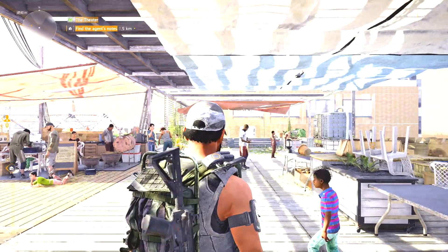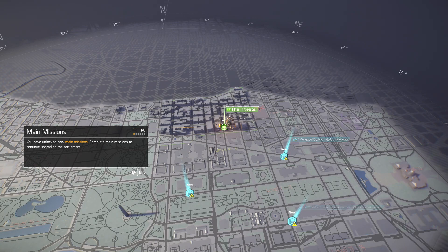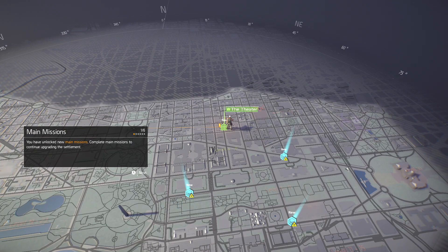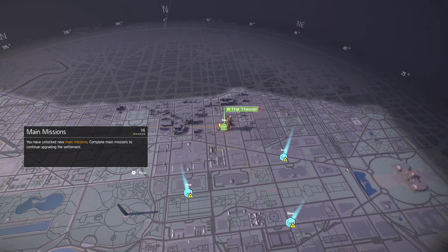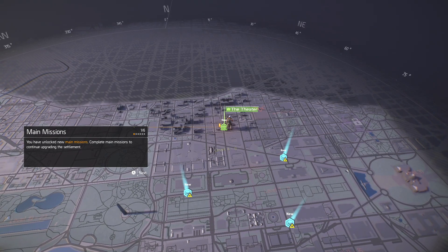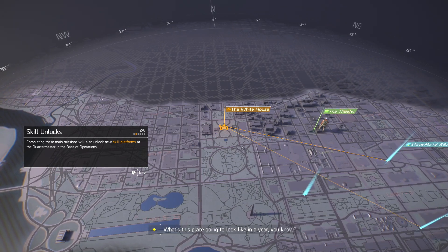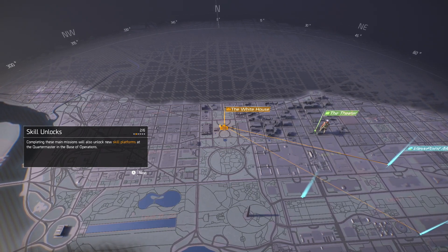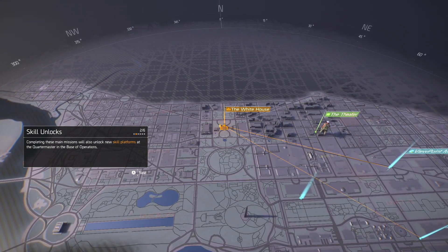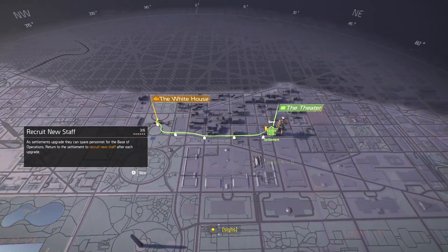I love this game! All right, so you have unlocked a main mission — the main mission to continue upgrading the settlement. Completing these main missions will also unlock new skill platforms at the quartermaster and the base of operations. That's another thing I have to figure out how to use — the quartermaster.